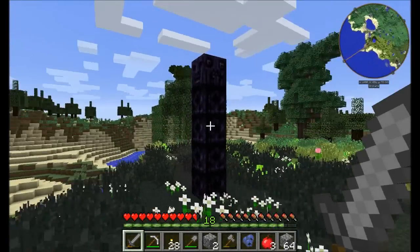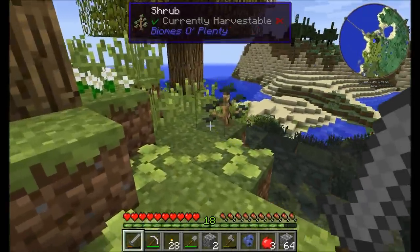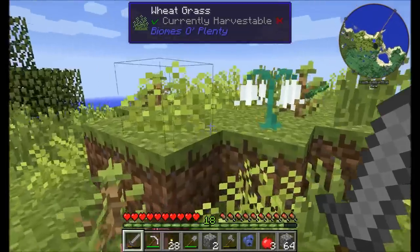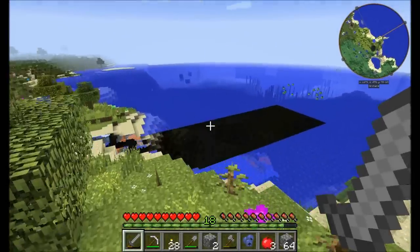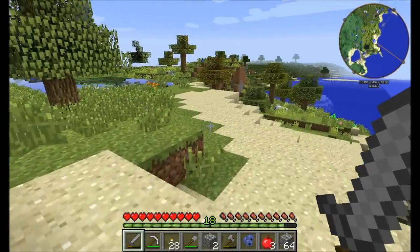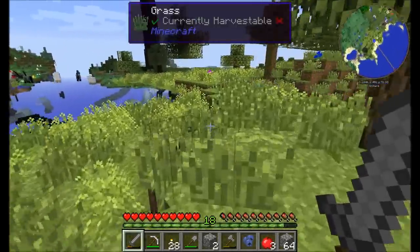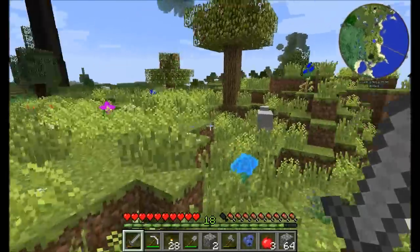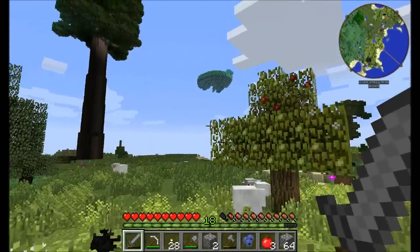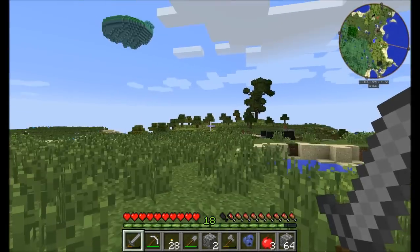We've also got this Thaumcraft kind of nasty area - this is an eerie biome. There's probably a bad kind of aura node sitting inside that. When we start getting into Thaumcraft, we will definitely be playing with that a little bit more and seeing what's involved with an eerie biome. I can see world holes still not necessarily fixed, but they've kind of always been around. You can see that giant tree coming into view, and there's a slime island up there too - that would be kind of nice to have access to in the future.